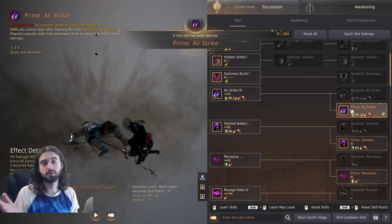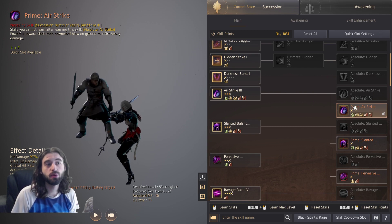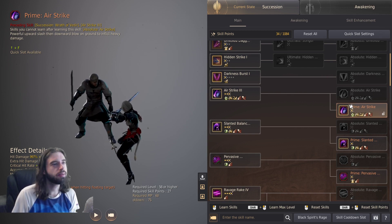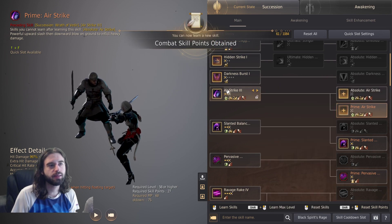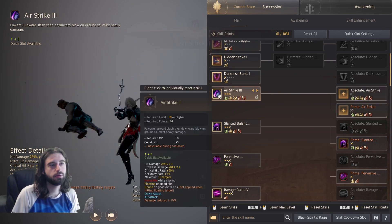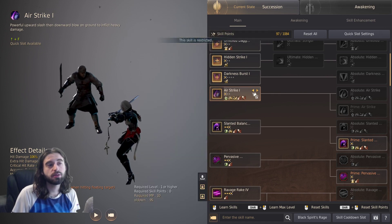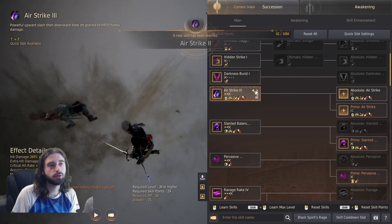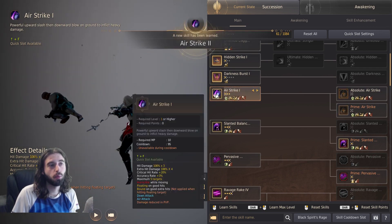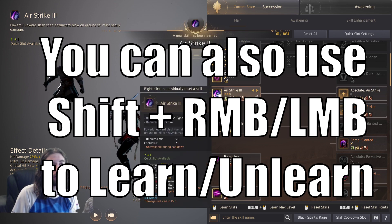That is how you learn Succession skills now with the new setup — absolutely insane. To remove Succession skills when lacking skill points, you have to right-click on the icon to get rid of it. Then to unlearn the skill, you need to right-click on the box, right-click on the box, right-click on the box. Because in their infinite wisdom, they decided not to make it so you could just click the arrow back to level one to unlearn it — you have to unlevel each box individually.